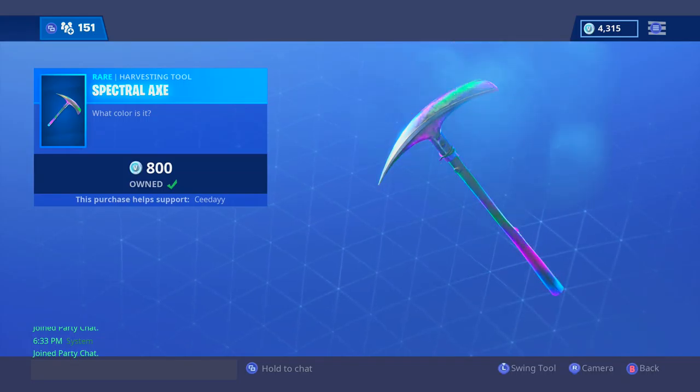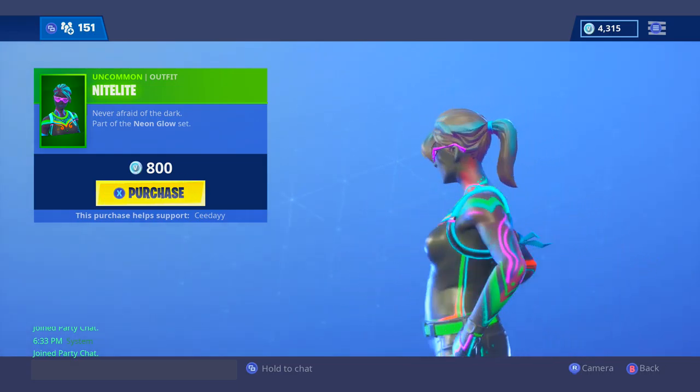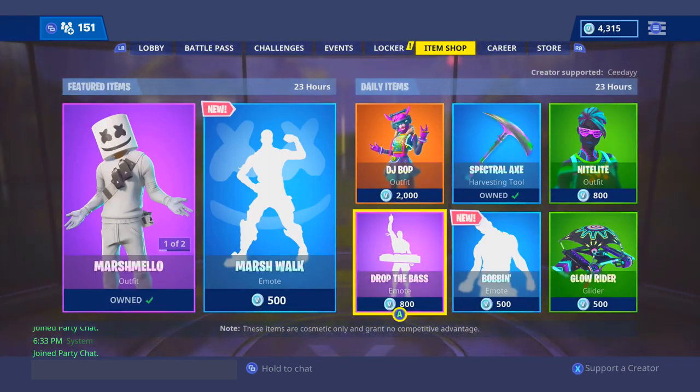The Spectral Axe — this is what it sounds like. Then we have the Night Light — this is what it looks like, I guess it's decent. Then we have Drop the Base.